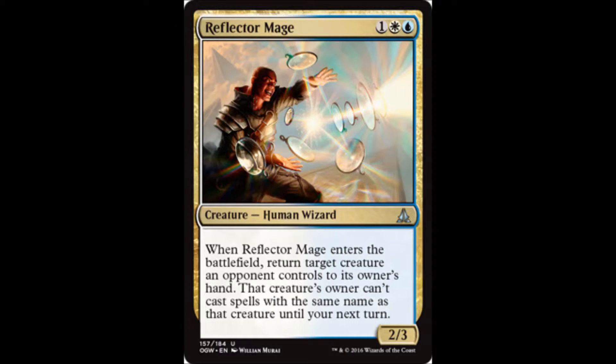Now, it's not really going to lock down a lot of them, or all of them. It might help against many of them, but I think it's really nice. At the very least, it's cool because you bounce whatever they had in the way that was preventing you from getting through for near lethal damage. Now you can get through, and they can't throw it back down next turn, so they still don't have that defense. I think that's really cool.